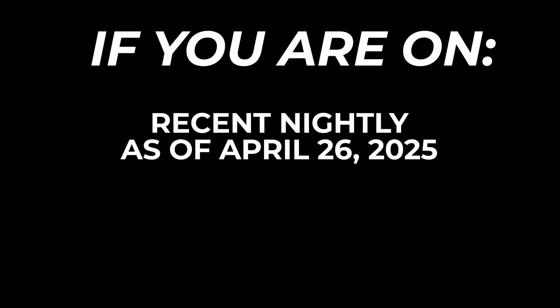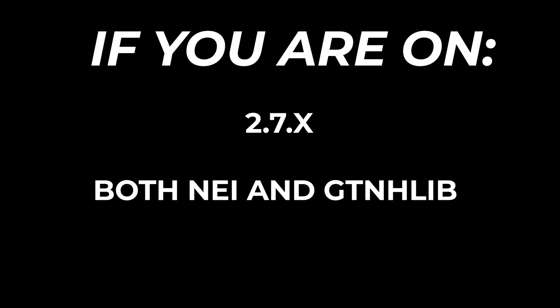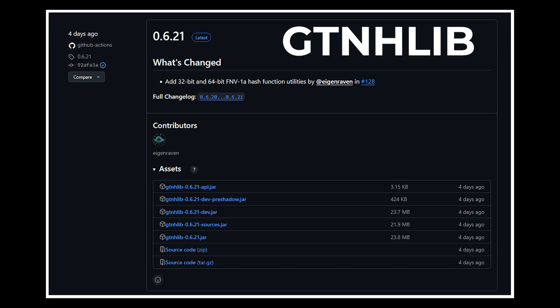Let's talk about how to update your mod pack so you can have the newest features of NEI, which will allow you to auto-craft. If you are playing on a recent nightly version of GTNH from the last few days as of April 26, 2025, or if you're watching after the 2.8 update has been released, you will not need this step. If you are on stable version 2.7.x, you will need to download and add both NEI and GTNHLib into your mods folder — both download pages are linked in the description. You will need at minimum version 0.6.20 of GTNHLib; the most recent as of recording is 0.6.21. Download the jar labeled GTNHLib-number.jar, not any of the others, unless you know what you're doing.